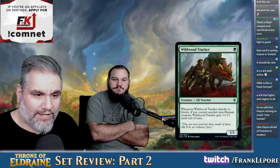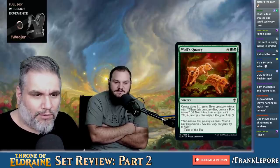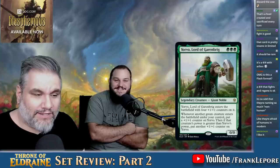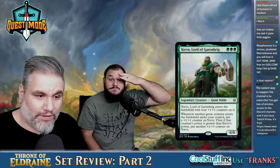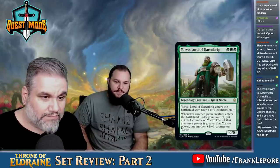Wildwood Tracker — one mana for a 1-1. When it attacks or blocks, if you control another non-human creature, it gets plus one, plus one — attacks as a 2-2. Yorvo, Lord of Garenbrig — green green green for a 4-4 that enters with four +1/+1 counters, so it's a 4-4 for three. Whenever another green creature enters under your control, put a +1/+1 counter on Yorvo. Then if that creature's power is greater than Yorvo's, put another +1/+1 counter on Yorvo. Not a bad three-drop — I'm going to put that down.